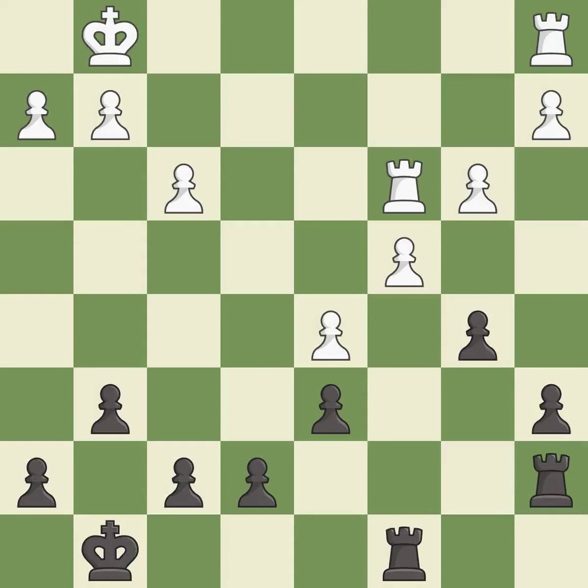This ignores an opportunity to activate the king by getting it off of the back rank — it is an inaccuracy. A very strong play; it is excellent. This doubles the rooks onto a single file, which allows them to team up to create threats — it is best.